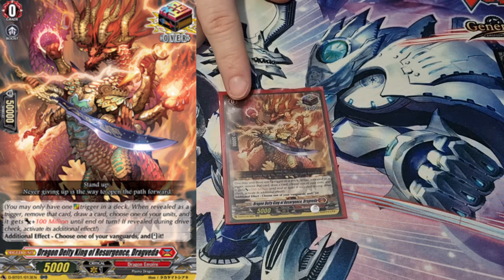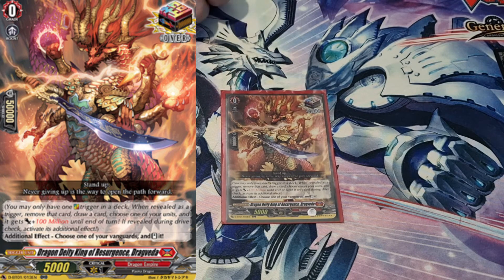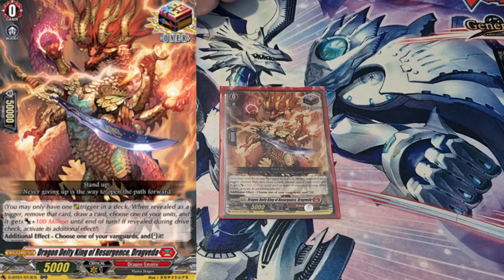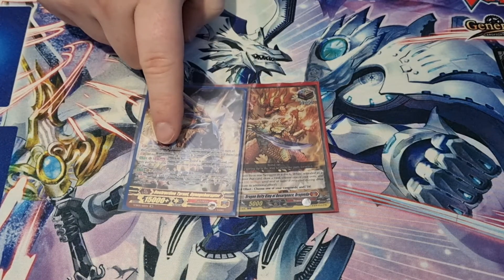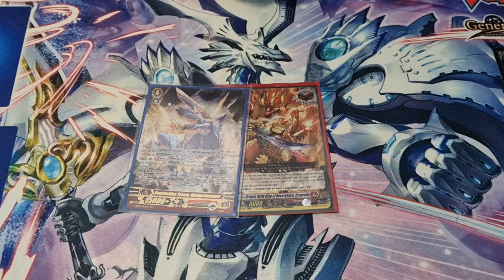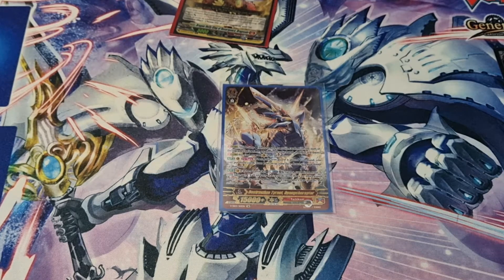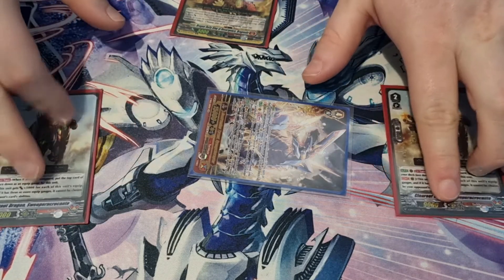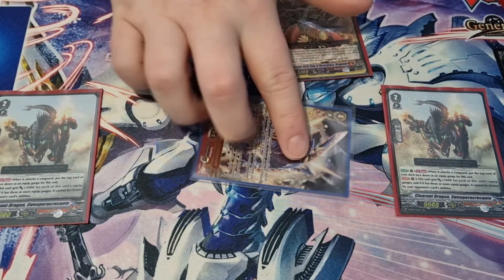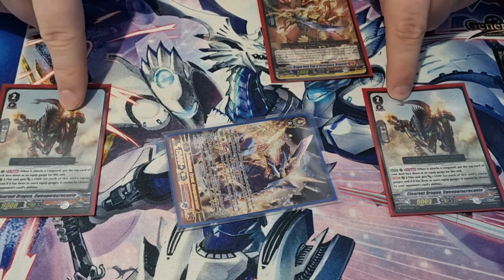The big choice with all decks in premium is whether to play the nation trigger or the Cray Elemental. Some decks prefer the Cray Elemental — one of my other premium decks does simply because it just works better. But in this case, re-standing the vanguard means you can use his on-attack skill again and re-stand all your rear guards again. For example, even if you've only got two units to stand and you swing with them, swing with the vanguard, use his skill, stand those, check the over trigger, and stand him again.